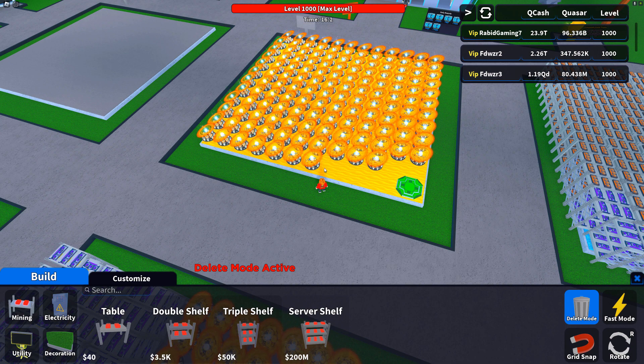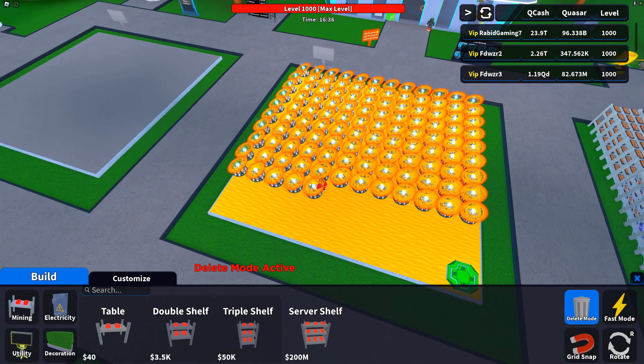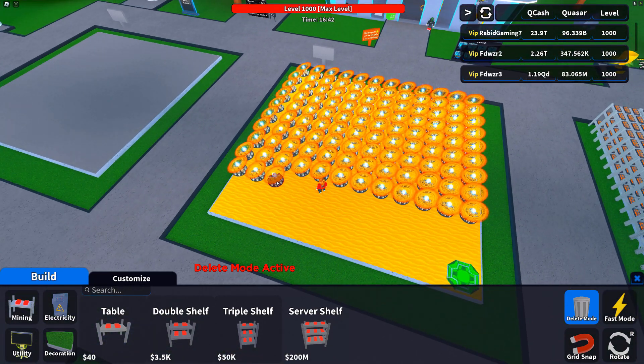Now I'm going to have to delete all of this power, which will take a while because there are quite a few of them. I like these small power supplies - they give you so much more power. A lot of you are still trying to get Solaris, which is awesome, but I highly recommend getting some QSAR - some QCASH together - because these are the best power supplies currently. One of these will easily power three complete plots, almost four.